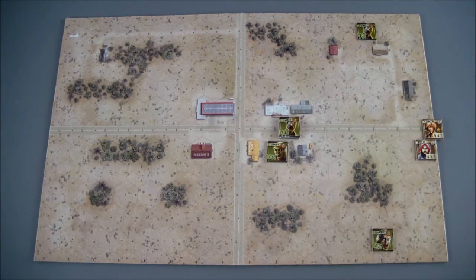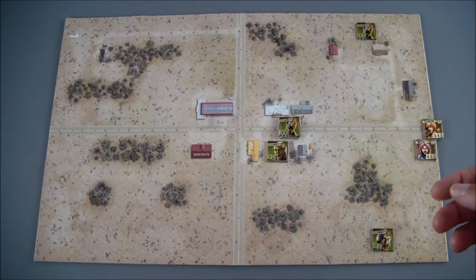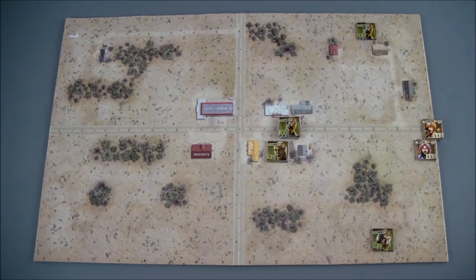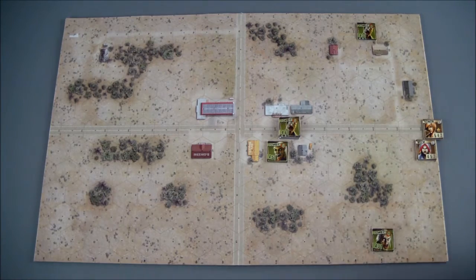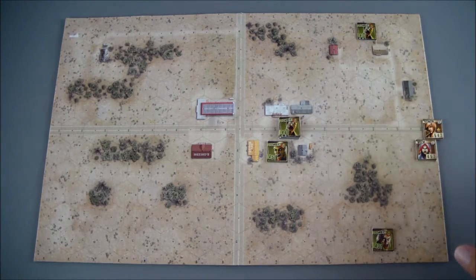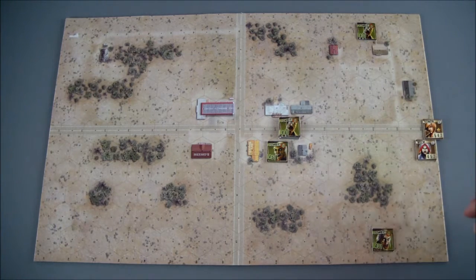I don't want to rush into a building right away, because we already have these zombies out here to contend with. Going into a building would cost two movement points to enter, and as soon as I enter it, I would draw a zombie card to see how many zombies are in there — anywhere from zero to six. There's no timer, no limit on turns, so there's no rush. I want to take this in a smart way.